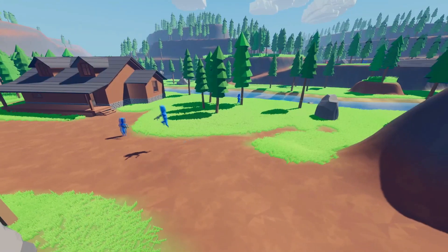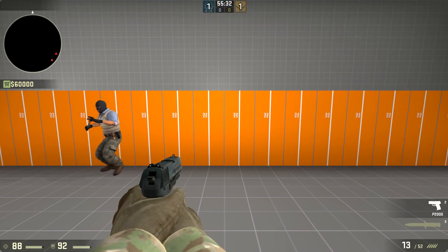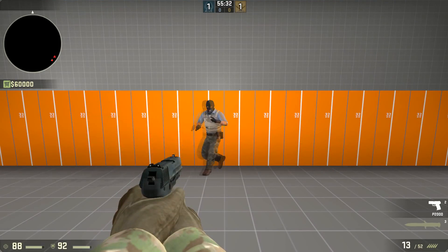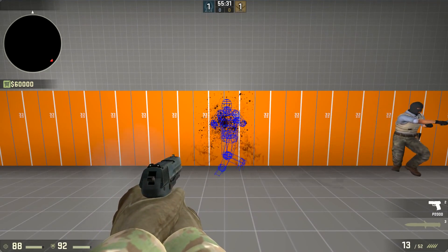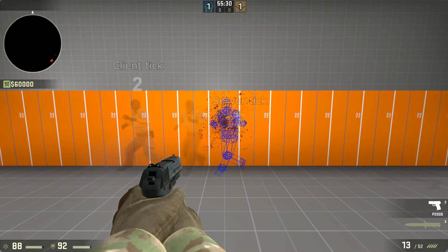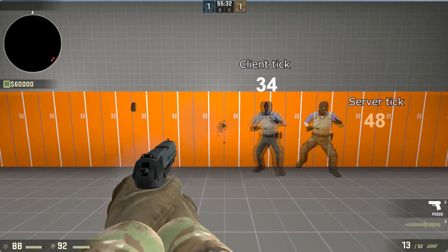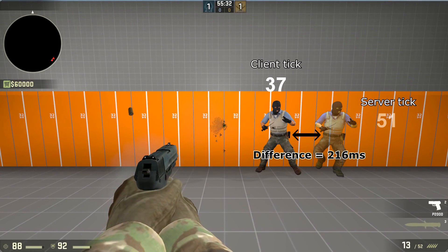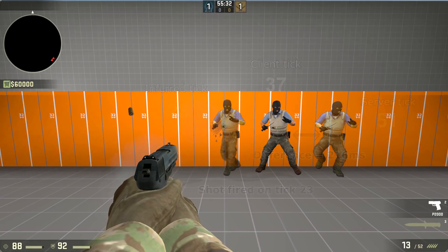This system is called Collider Rollback. Let's look at the CSGO footage again, this time with their lag compensation enabled to see how its Collider Rollback system works. You can see that this time, after a delay, our shot was actually registered as a hit. When the server received our shoot message, by using the latency on that message, it rolled back the enemy's collider history to the position they were in when the shot was actually fired on our computer.